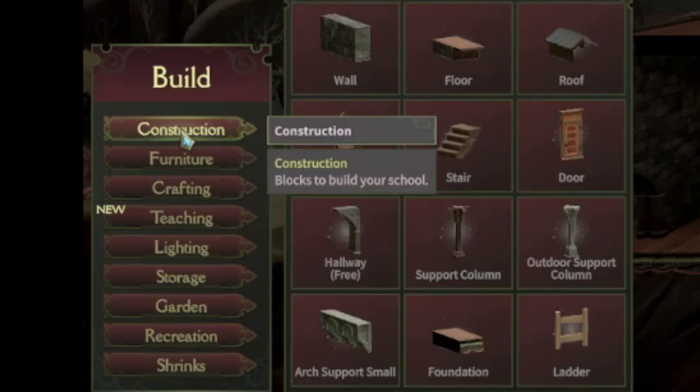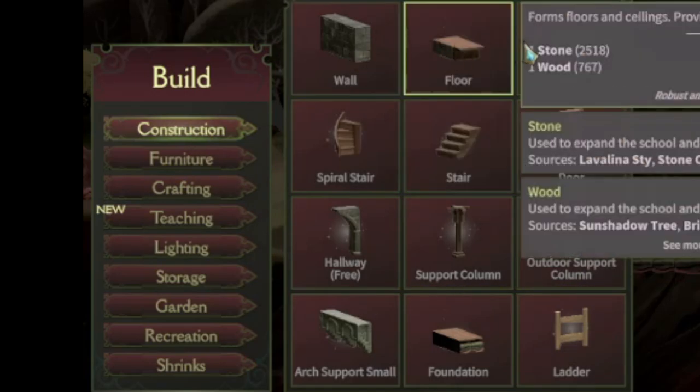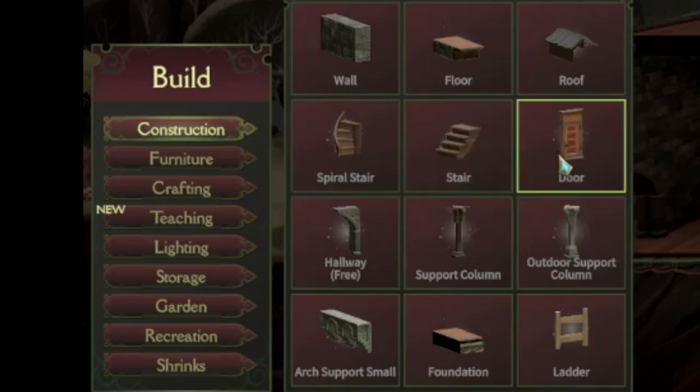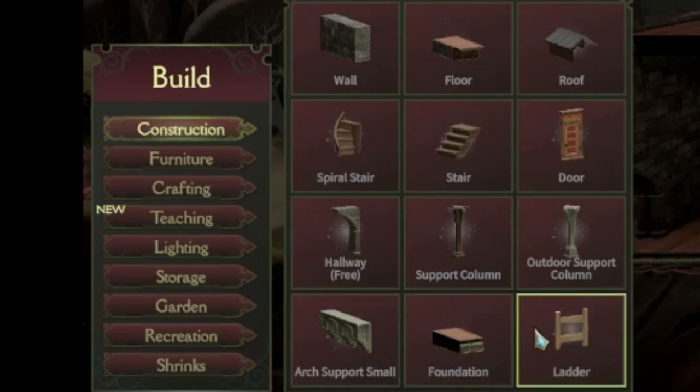We'll go over the build menu — we're in construction. This is where you do all your building. When you first start the game you're going to have walls, floors, roof, spiral stairs, normal stairs, doors, and hallway unlocked. All the rest get unlocked through research. So you have these basic seven things.